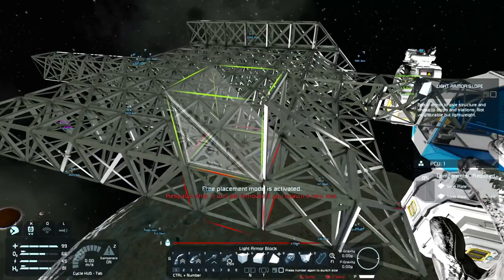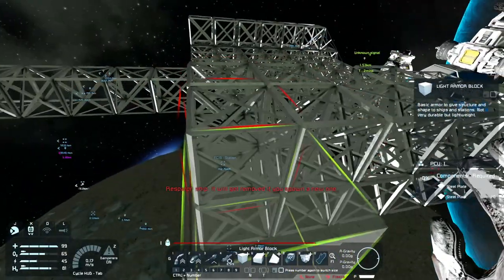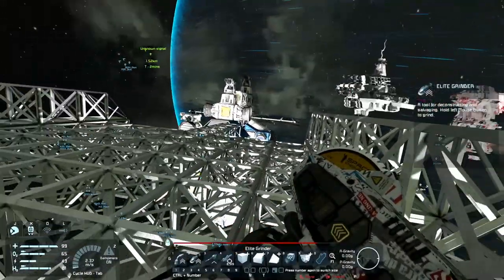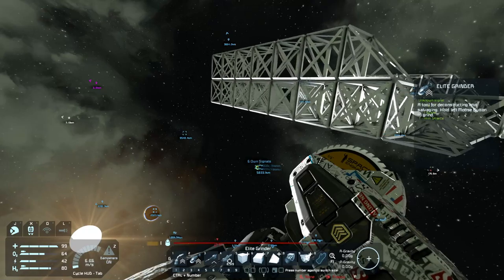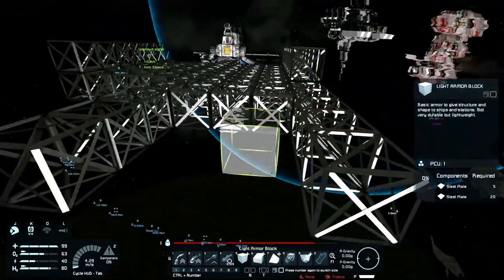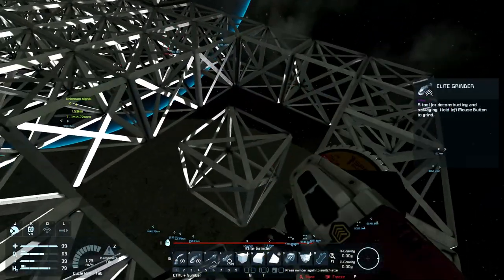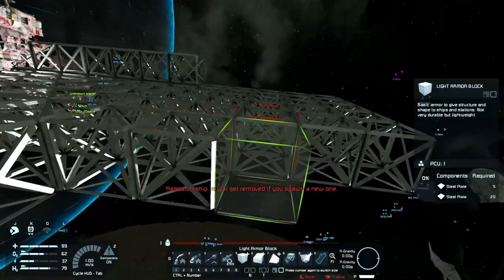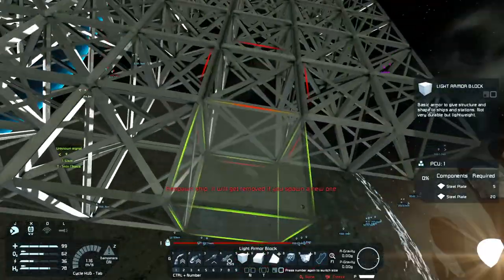First we're just gonna build out the main sections — this should turn out decently once we're done with it. It's gonna have everything we need to start traveling around space and go to different planets to get things like magnesium — which I actually don't need anymore — I might need platinum and stuff like that. Or we can travel around the planets, see what we can get, and battle some ships. This is gonna be the body — the front is a ramp — and this part is probably gonna be the main control room of the ship.